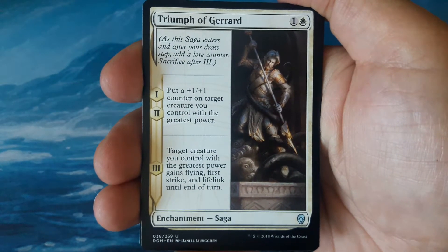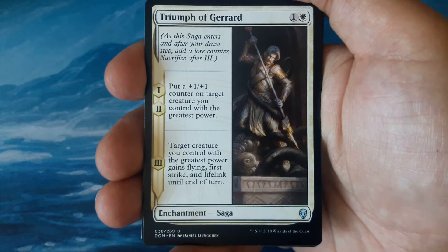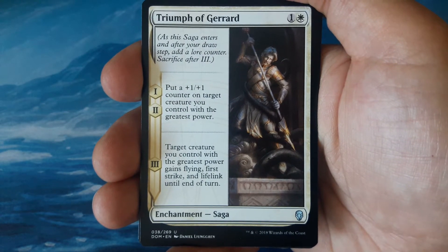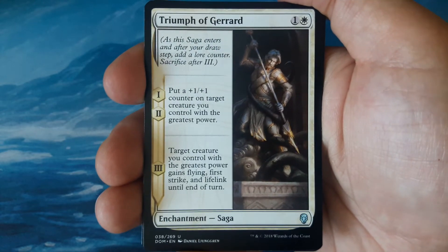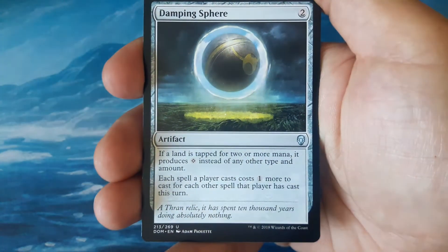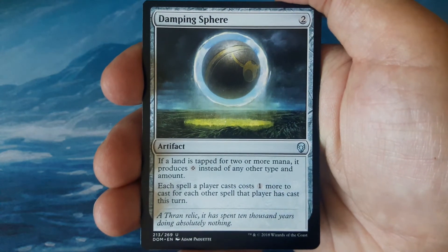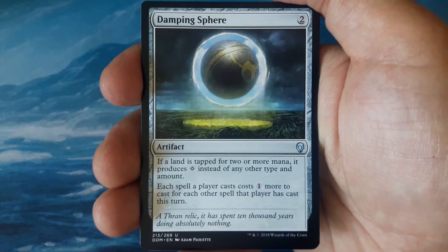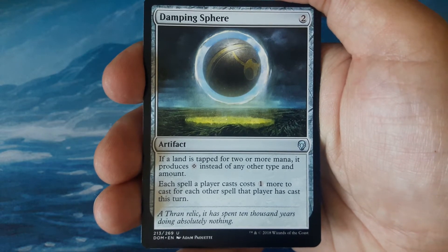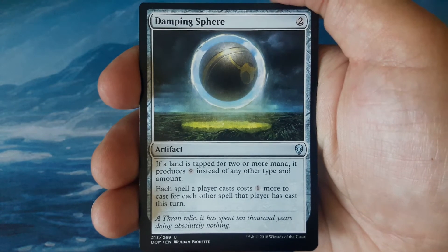Our first uncommon is a Saga — Triumph of Gerrard, one and one white. The first and second chapters put a +1/+1 counter on target creature you control with the greatest power. For the third chapter, that creature gains Flying, First Strike, and Lifelink until end of turn. We also picked up another Damping Sphere — I believe that makes a playset of Damping Spheres, which is fantastic. Two to cast: if a land is tapped for two or more mana, it produces colorless instead. Each spell a player casts costs one more for each other spell that player has cast this turn.